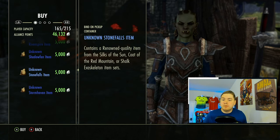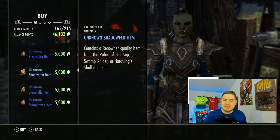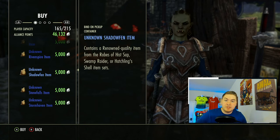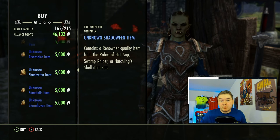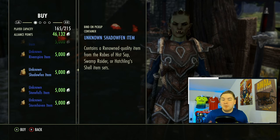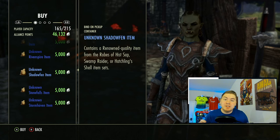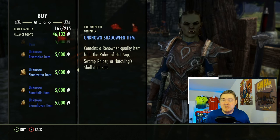Places like Stonefalls — for example, Red Mountain does decently well. And Hissmir and Swamp Raider is another good one. Again, not the vendor I think you're going to make the most profit on, but when it comes to rolling cheap items, this is 5,000 alliance points — you're gambling low-level AP to get potentially decent rewards.